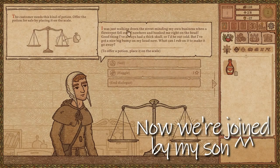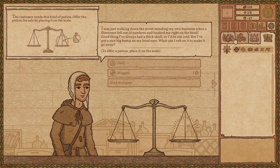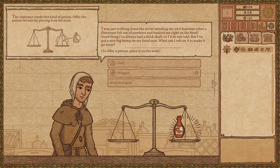Next customer: 'I was just walking down the street minding my own business when a flower pot fell out of nowhere and bonked me right on the head. Good thing I've always had a thick skull, or I'd be out cold. But I've got a nice big bump on my head now — what can I rub on it to make it go away?' I suppose healing sounds right for that.